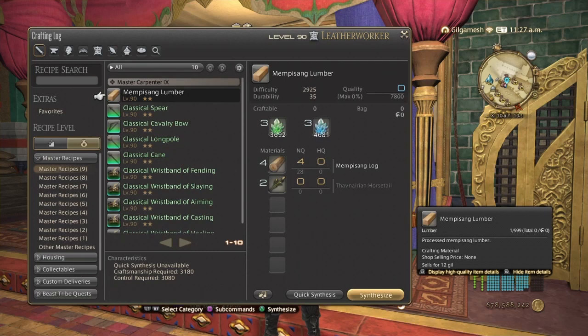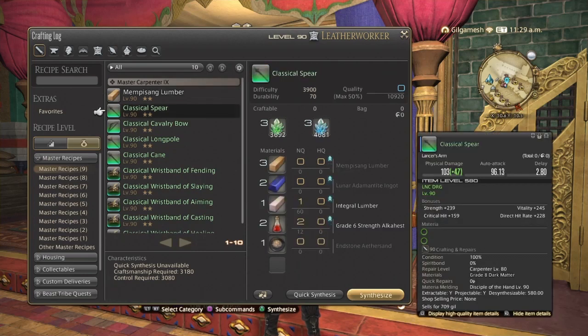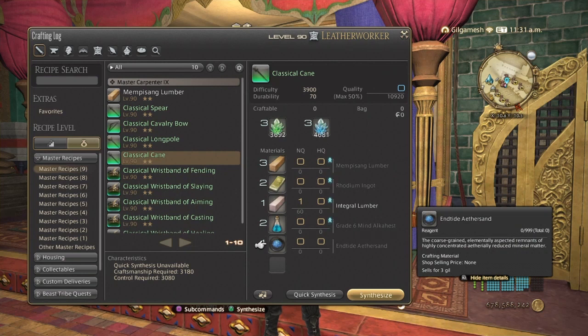Make sure you stock up on all these as well — do not sell them, because they'll most likely jack up in price when 6.1 comes out. Next thing you want to do is get endstone and wood and enite aether sands, as these are most likely going to be reused and rehashed in 6.1.